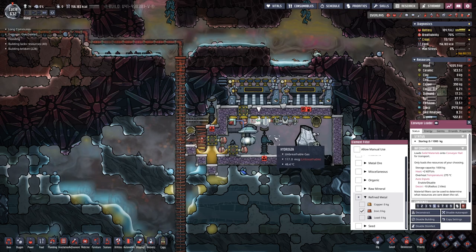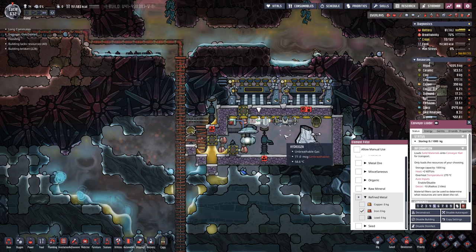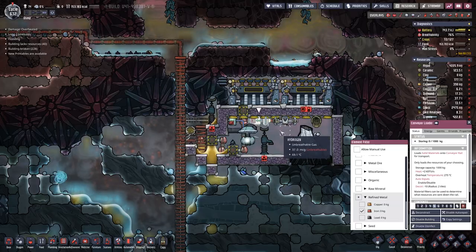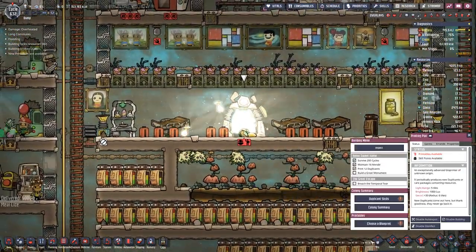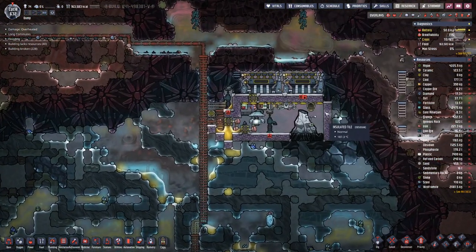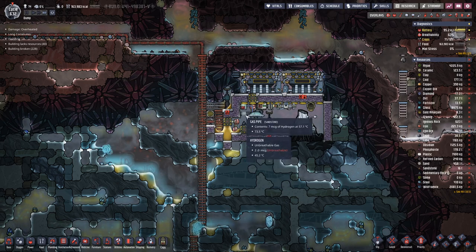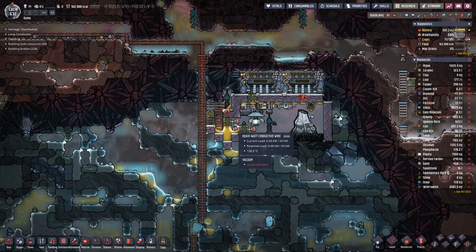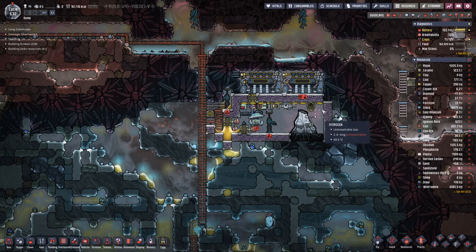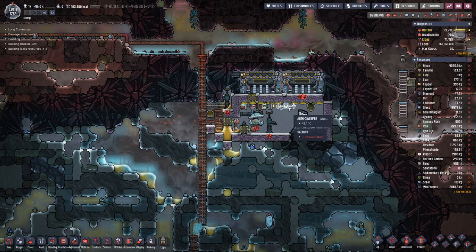We are getting the gas pressure in here really, really low — down to milligrams. We should see that happening soon. And we have a vacuum here again. Over here we already have one, but it's best to check the farthest corners and all the tiles.